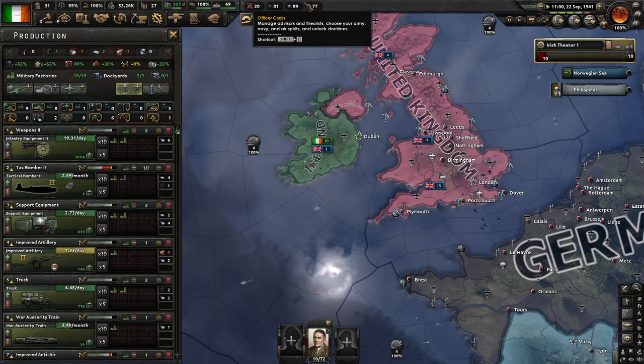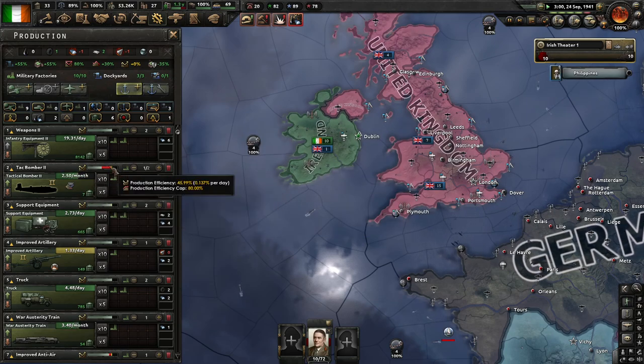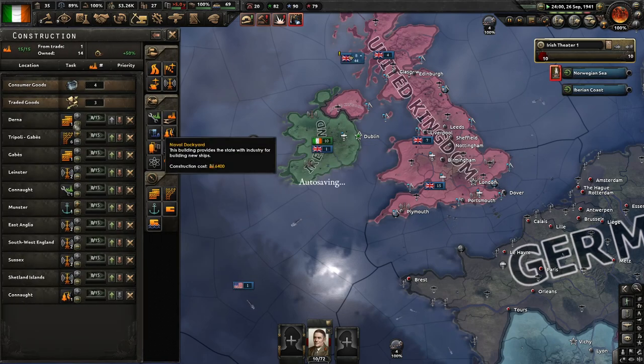I know I'm trading away factories but I do need the resources. Lacking resources tends to lower the production efficiency so you can't get as much out because you have to wait for whatever stuff you have to arrive. We don't want that.